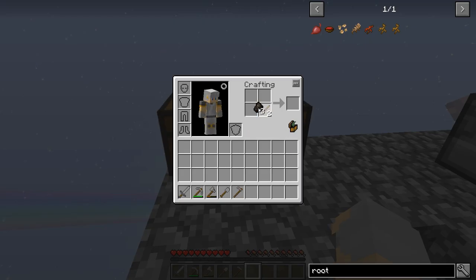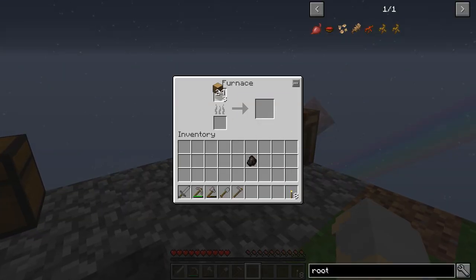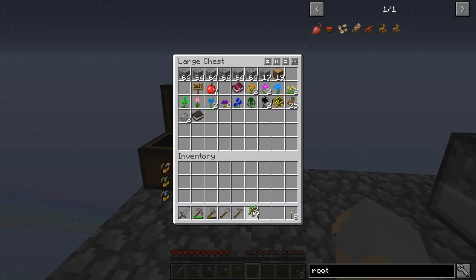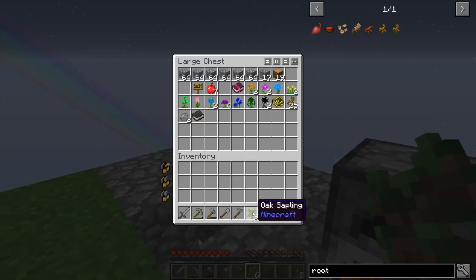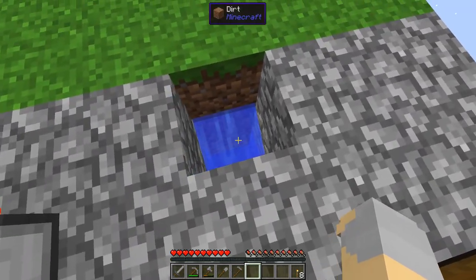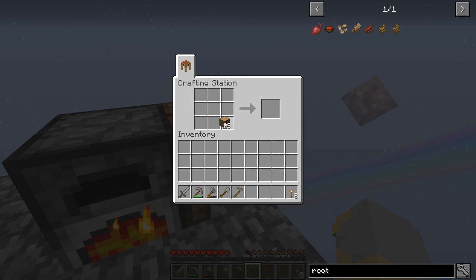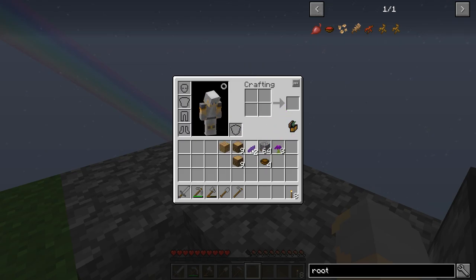So now we've got this nice big grassy open space, which is good and one of the things that we'll definitely be needing and wanting. Let's make a couple more torches and eight more pieces of charcoal. We'll want to plant a new tree because obviously we're going to need that to grow. And now we can start getting into some of the things that are a little bit different with Garden of Glass.